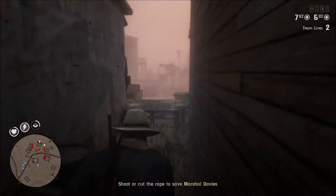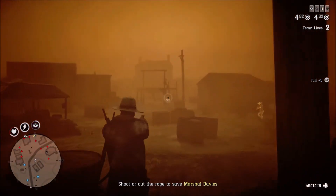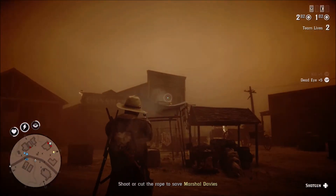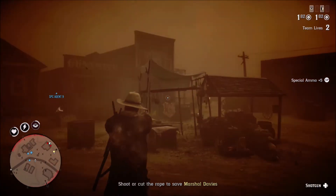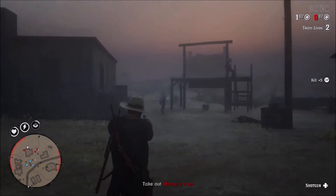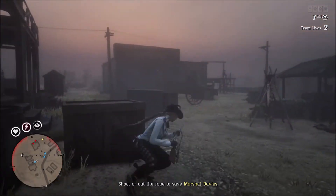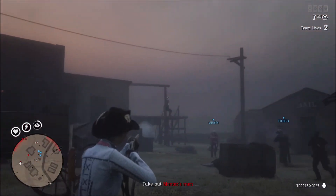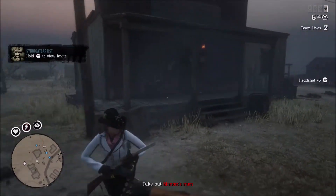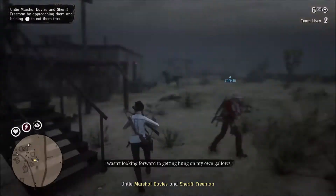Focus on headshots. Pay attention to your own health. Use your Deadeye and your tonics and other things as needed to keep yourself alive, and just go slow — but remember that you also want to be efficient. It's very important that you get over to the gallows and shoot down the Sheriff. He will fall to the ground when you shoot the rope, and he will survive. Make sure to get over there and do that as quickly as you can.